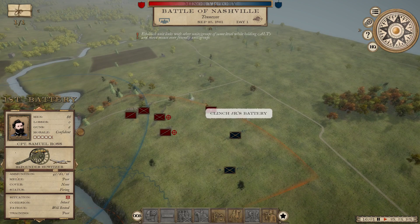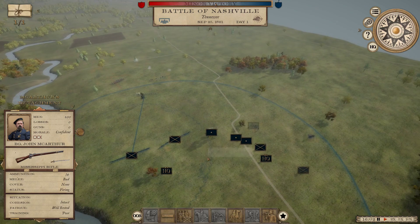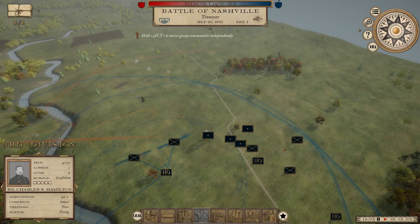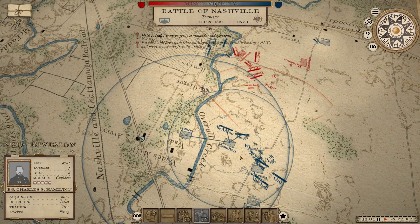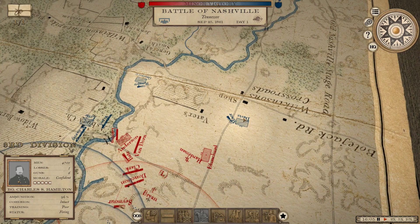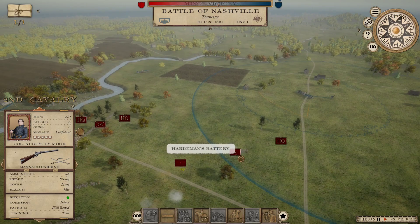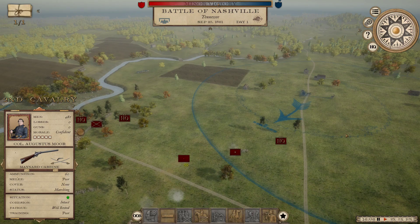I'm going to move third division forward, but I want Prentice up in position first - moving two divisions together would obviously be preferred. I think we might be able to snag this battalion after all - he doesn't have too much infantry near him. Come on, let's see if you can do something here.